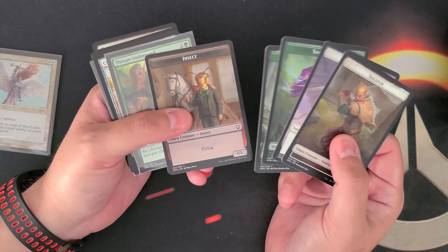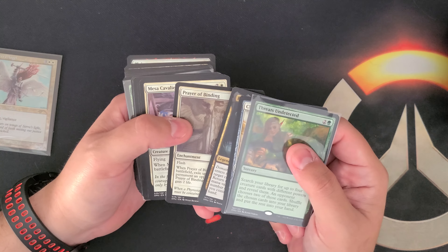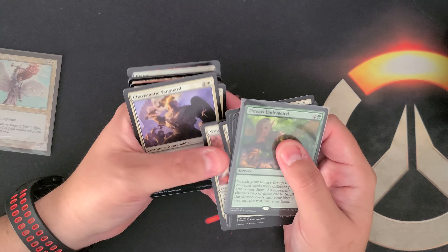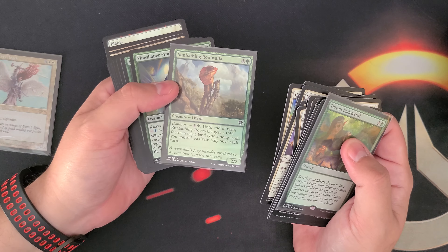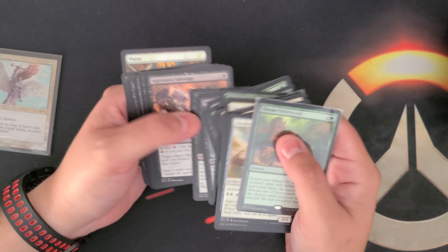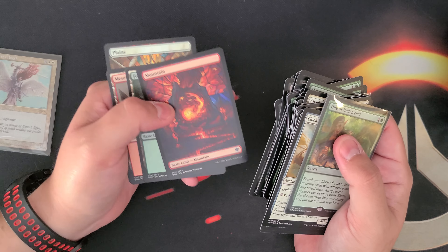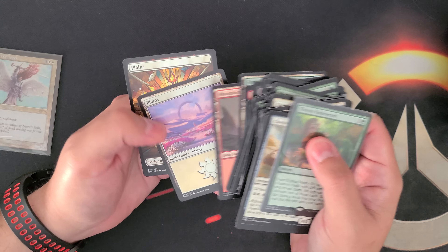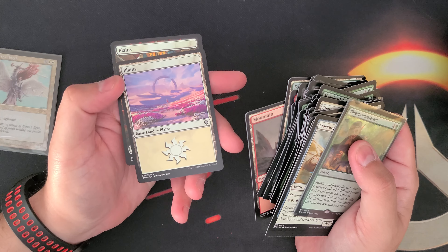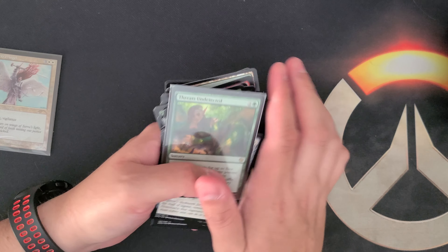I've already opened the packs so I'll just kind of breeze through. We got a few tokens — badger token sucked. Cards — Threats Undetected. Sunbathing Root Wallah. Sorry, I'm just blasting through these. That's a Butterfly Swarm. I got one of the mountains, regular forest, regular mountain. I like this plains with that art and walking all sad. The Dead Gate. I'll probably buy the bundle just to get this one in foil. And then the regular plains.